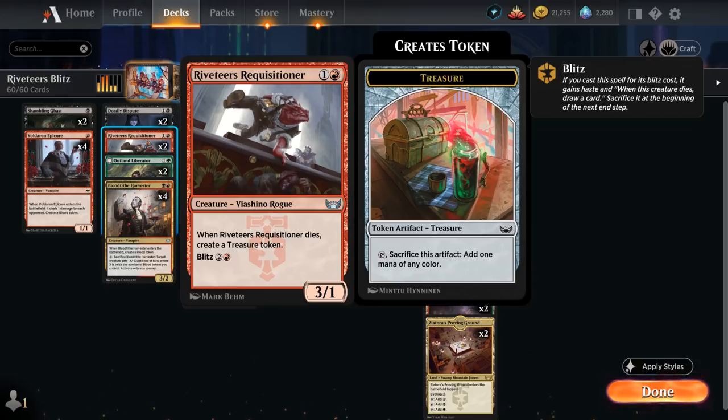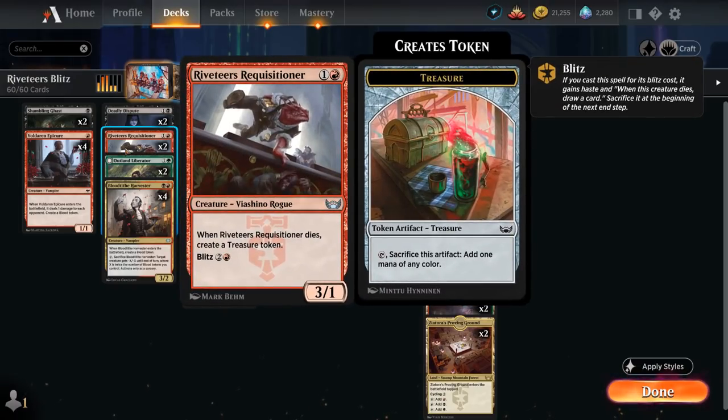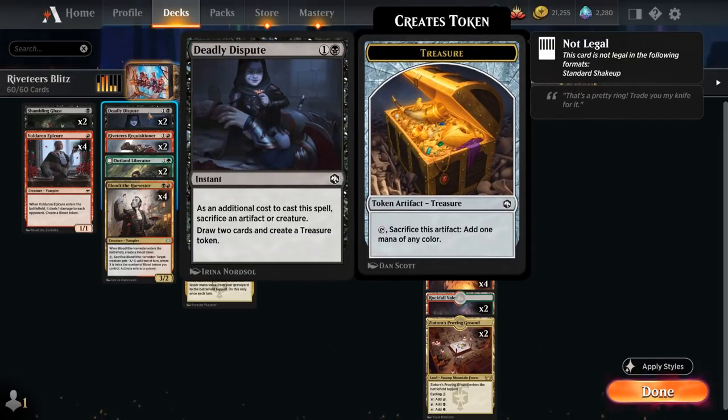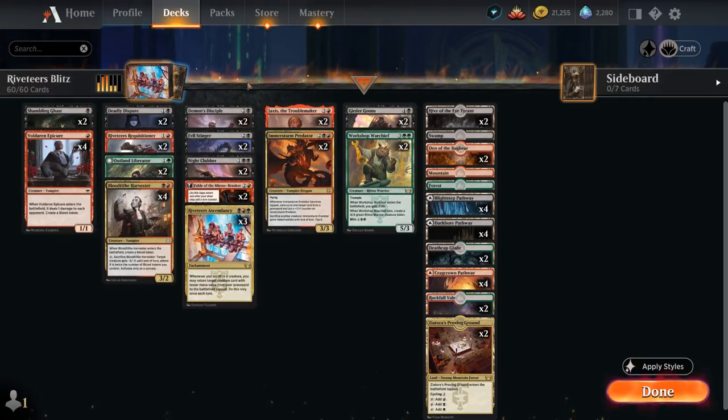We've got two copies of Riveteers Requisitioner, a fine two-drop as a 3/1 that when it dies leaves behind a treasure token. It also has Blitz for two red, allowing us to essentially play it, give it haste, and then sacrifice it end of turn, drawing a card. If we Blitz our Requisitioner with an Ascendancy in play, not only do we draw a card and make a treasure end of turn, but we also get back another one drop. Two copies of Deadly Dispute as another instant-speed way to sacrifice a creature can also enable Ascendancy in the opponent's turn, with good synergy with our treasure tokens and blood tokens.